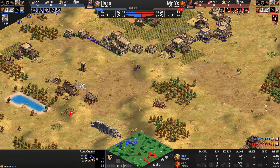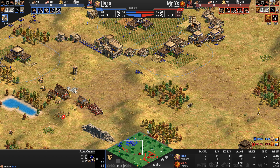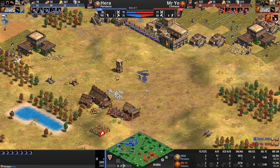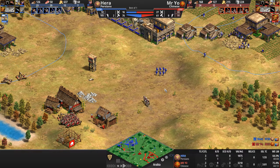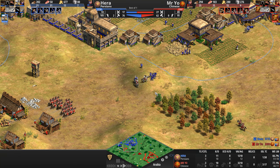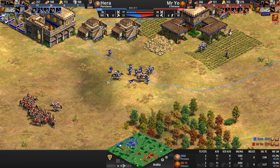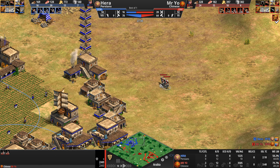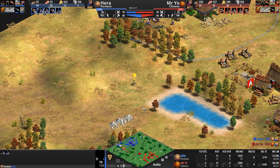It's absolutely impressive gameplay by Mr. Yo. Hera, even though he has three town centers and a 13–14 villager lead, does not yet feel confident enough to push out onto the map. These cav archers can engage the skirmishers very easily. Hera laming his own ibex — cutting his nose to spite his face. Mr. Yo needs to get his cav archers over here to change the numbers and dynamics.